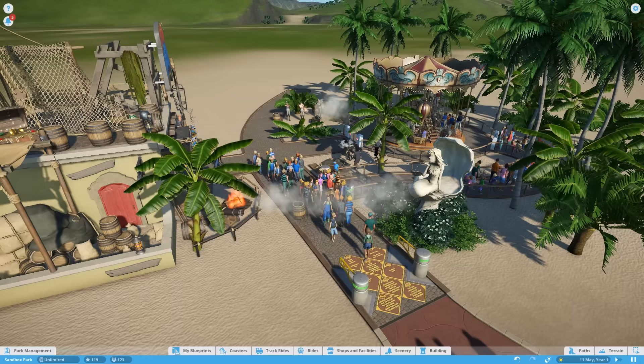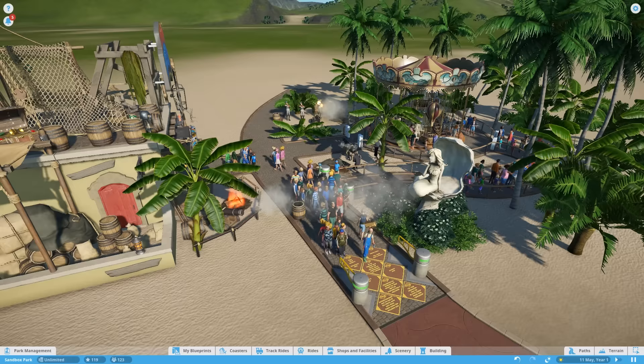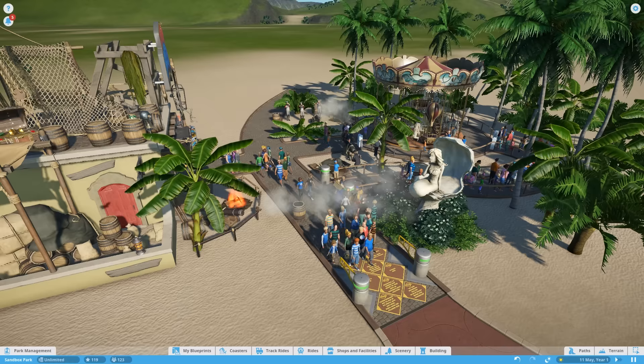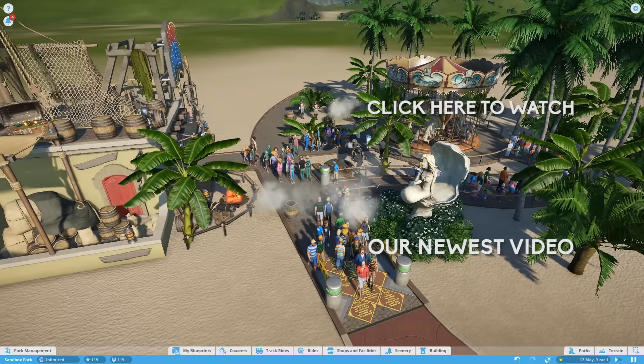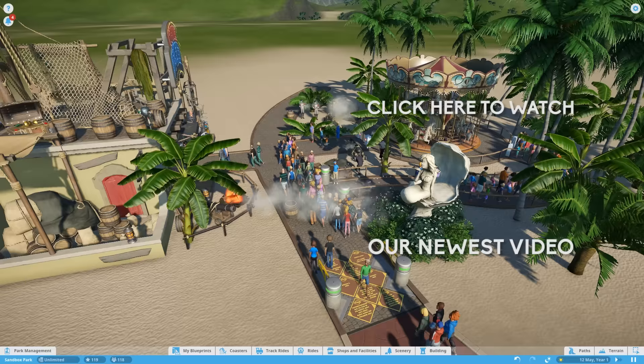That should give you a good idea of how to start your very first park. We've gone over ride placement, shop placement, queues, queue scenery, ride prestige, and the basics of the staffing system. In the next video we'll cover staff in more detail and go further into ride prestige and how to maximize input and output to get the best out of your park. Thank you very much for watching — I hope you've enjoyed it. If you have, please give us a like, and if you're not already subscribed, don't forget to subscribe. I'll see you in the next one.